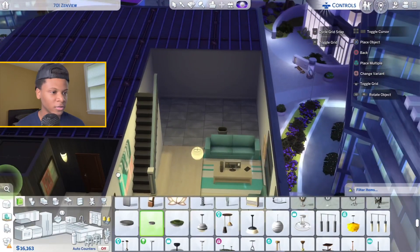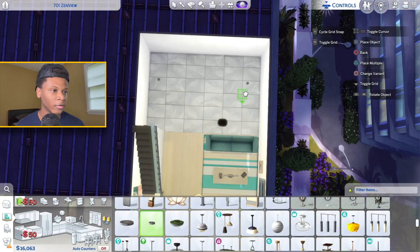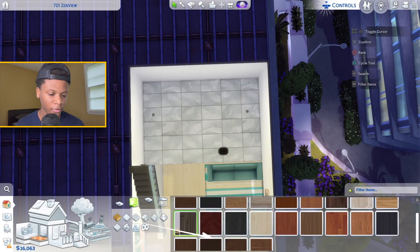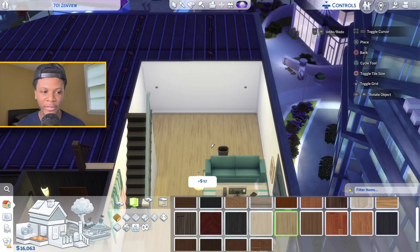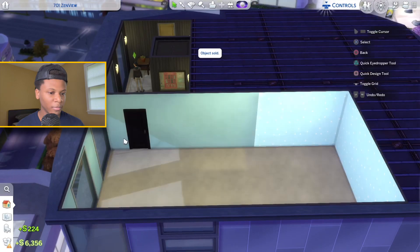I just noticed how dark it is in here, so let me add two little lights to brighten it up. Now I can put my kitchen design together. First thing I want to do is change the floors — I feel like I want to use some wood floors in here. I don't really like using tile floors in the kitchen. I like the way these floors look, so I'm gonna use those.